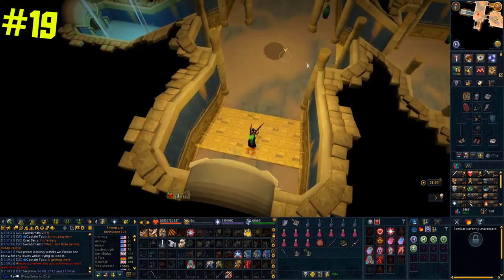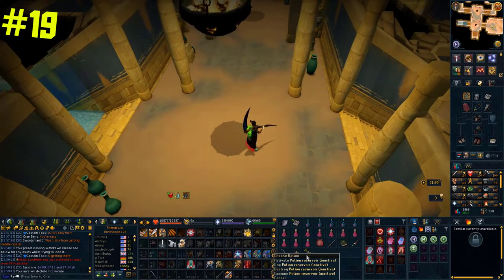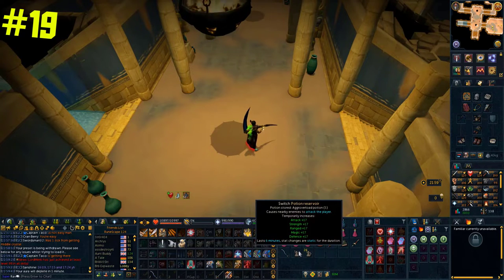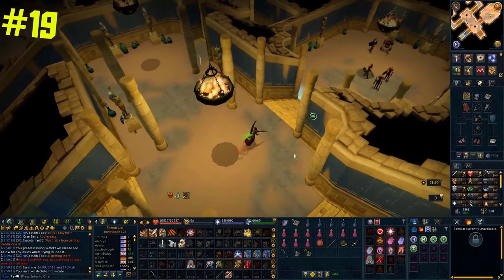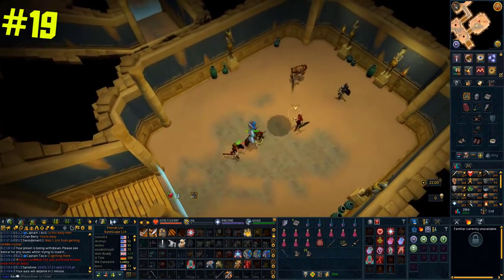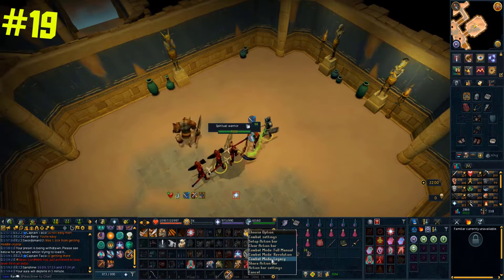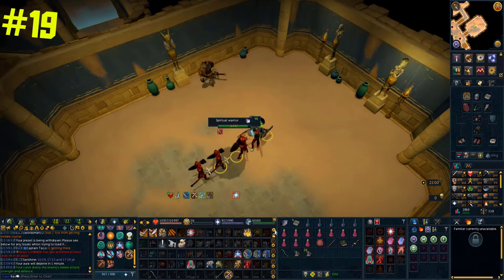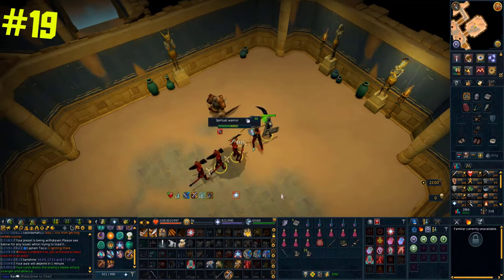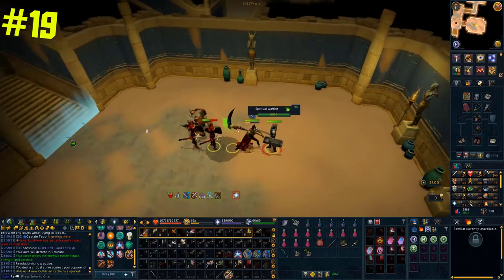A lot of people use aggression overloads these days — they're pretty nice if you want to AFK as they combine overloads and aggression potions. One thing I haven't seen many people do is use them in combination with a potion reservoir, which is made from invention. Once activated, the potion reservoir will automatically consume that potion once it runs out. Combined with an aggro overload, this is really powerful — you don't need to click on anything and your character will continue to auto-retaliate and stay overloaded for the whole potion, so you can just sit back and AFK.